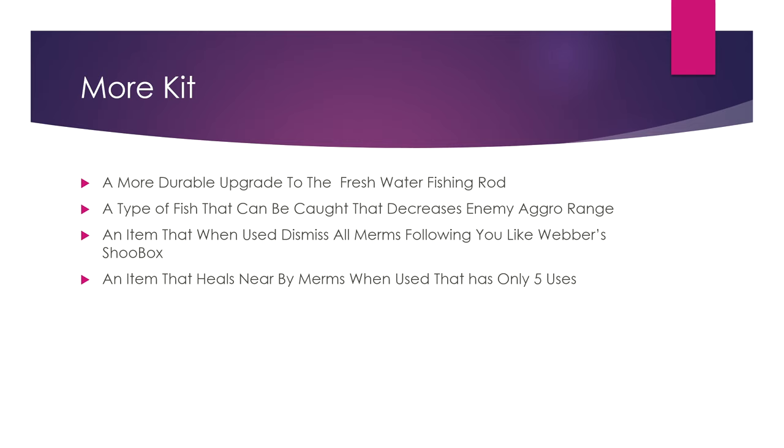An item that when used dismisses all Morms on you, like Weber's shoebox. And an item that heals nearby Morms when used, with only five uses. The idea is kind of like a pan flute — it's an instrument. I'm not sure exactly what it should be.